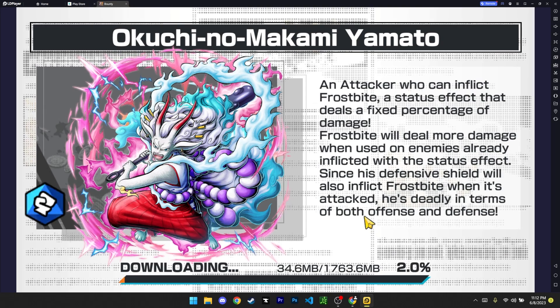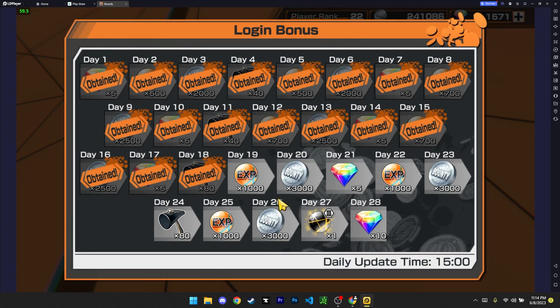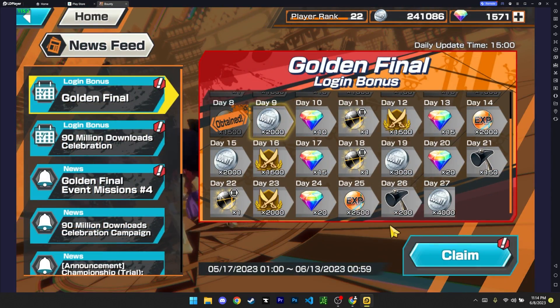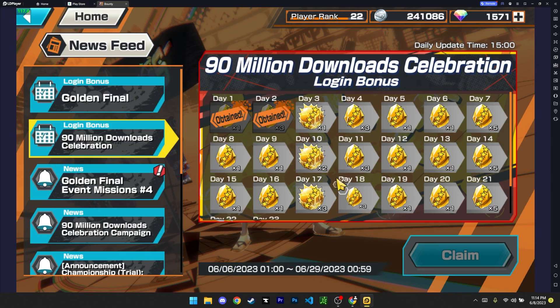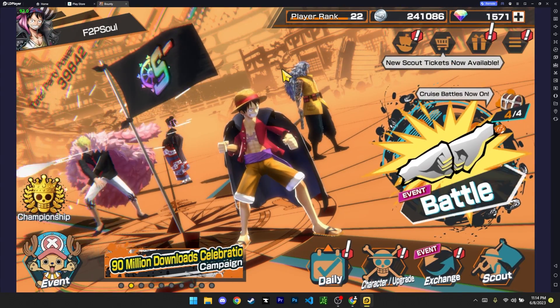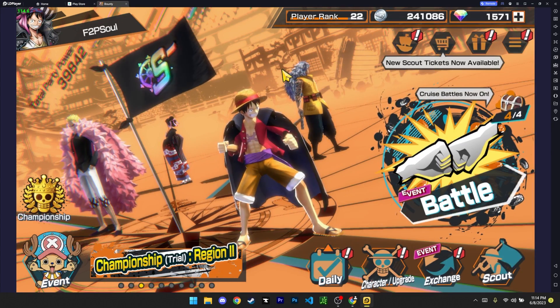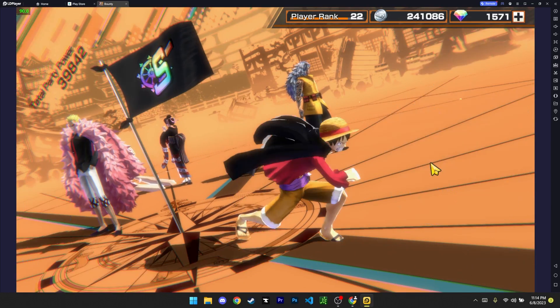There's a hefty download for OPBR — 1.7 gigabytes — so go ahead and download that and make sure you've got storage. Once OPBR is just about finished, I'm going to enable the FPS counter so I can see it, and look at that — the FPS is already banging. I'm telling you, you don't have to do any 60 FPS glitch or anything, it just goes. Let me claim my dailies — look at that, none of my gems got deleted because my accounts are always on Android or emulator. My phone is a Samsung Galaxy — Android over iPhone, that's all I'm going to say.